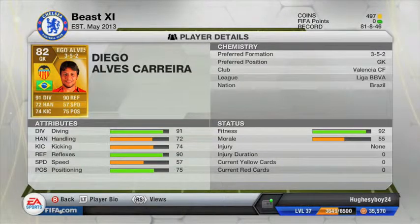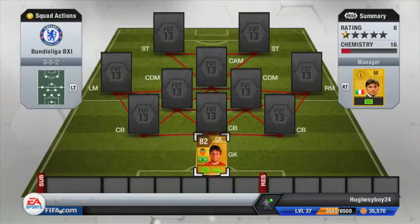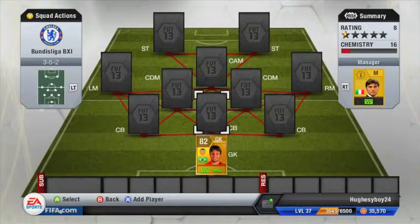His attributes: 91 diving, 72 handling, 74 kicking, 90 reflexes, 57 speed and 75 positioning. Overall I think he's better than Julio Cesar — you can tell by his diving and reflexes. 91 diving is outstanding for a rated 82 player. His handling is quite poor, so he does sometimes push it towards a player, but he makes really good saves with his reflexes.